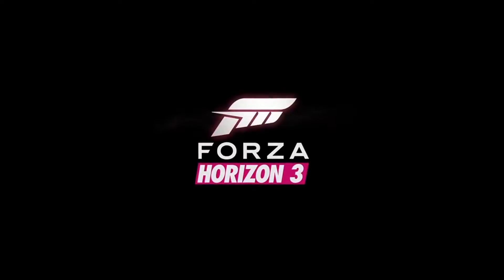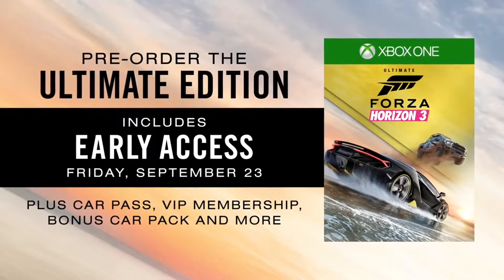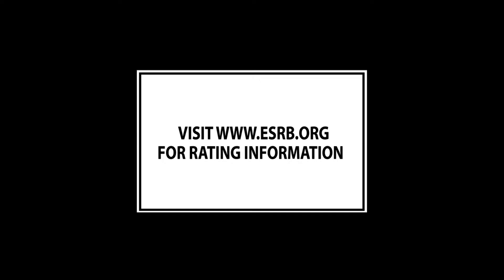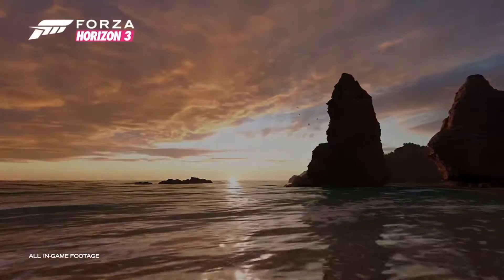When Forza Motorsport 6 launched last September, players could transfer all their liveries, vinyl groups and tuning setups from Forza Horizon 2 and Forza Motorsport 5 into Forza 6. However, some designs couldn't be moved over due to some manufacturer logos being exclusive to Forza Horizon 2. For example, this included the Playground Games logo and Storm Island vinyl, as those weren't added to Forza 6.